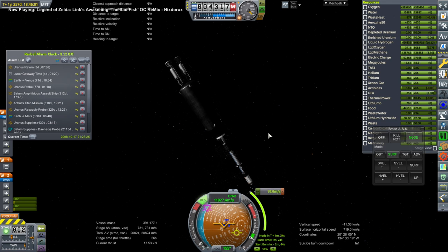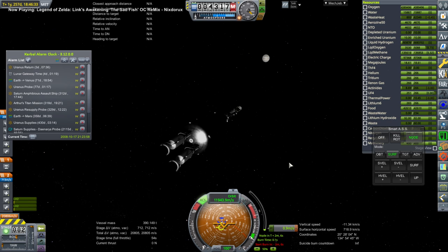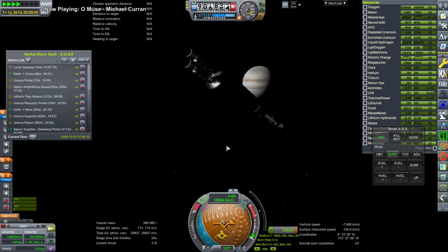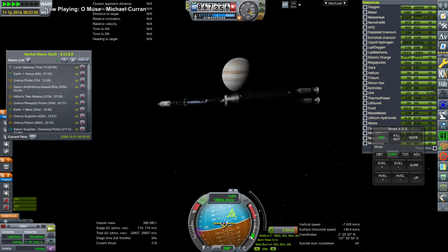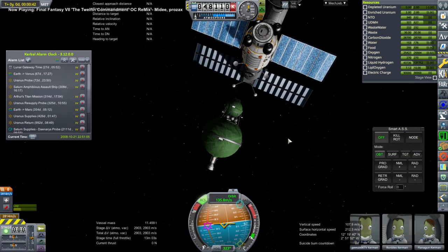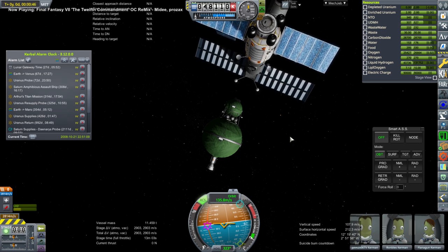Here we have a Uranus return vessel headed out to Uranus in preparation for returning Mikko, who is the only tourist headed for Uranus at this point. It was doing a trajectory correction as it entered Jupiter's sphere of influence in preparation for the Jupiter slingshot, which it is performing right now — flipping around as it does. I didn't want to use extra propellant to stop it from doing that. It's on to Uranus having gotten the boost from Jupiter.